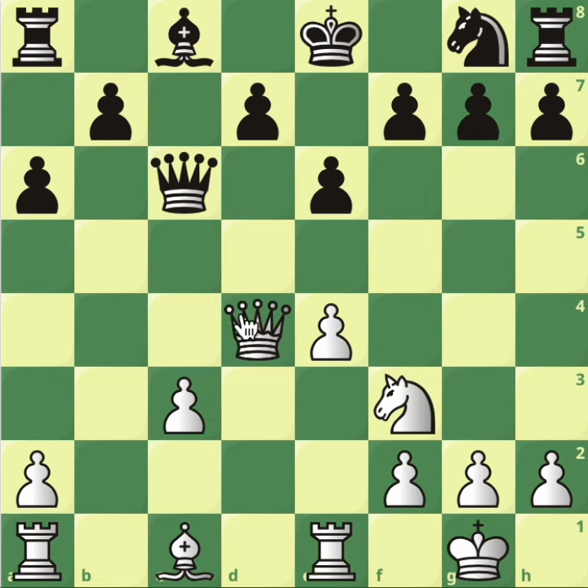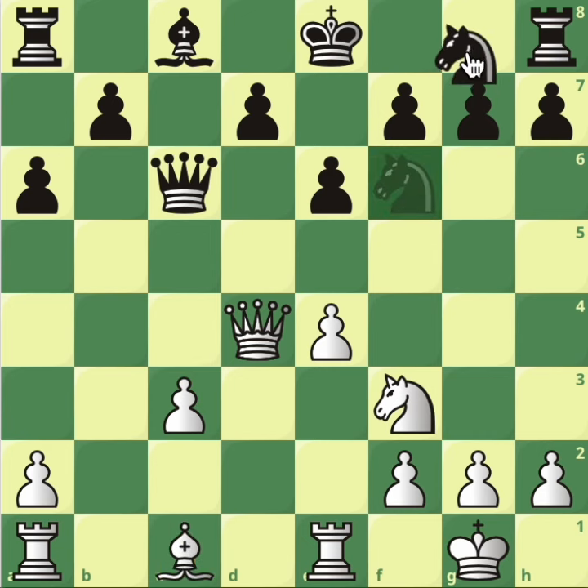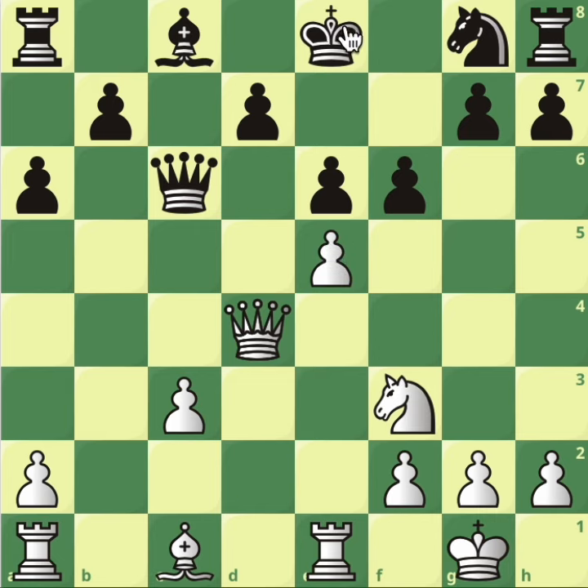We take back with the pawn — no interest in swapping pieces. Knight f6, for example, is immediately punished with bishop a3; the opponent cannot castle, cannot play d6, and is left with a useless bishop on c8. A move like f6 to stop the queen from infiltrating is met with e5 — a beautiful move that opens the files and means this king is never going to castle.